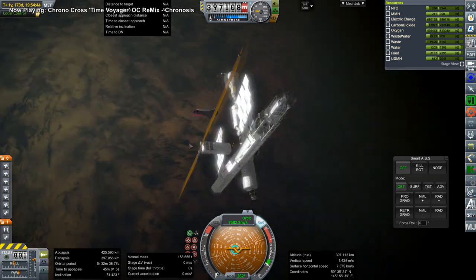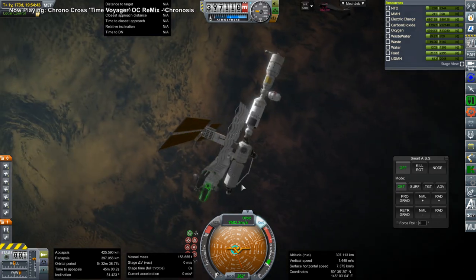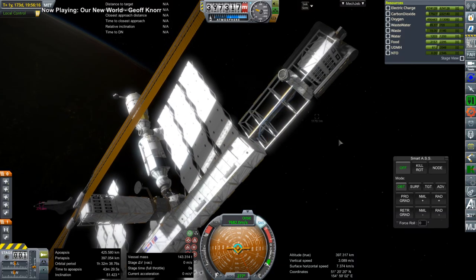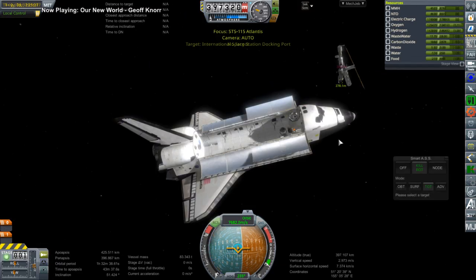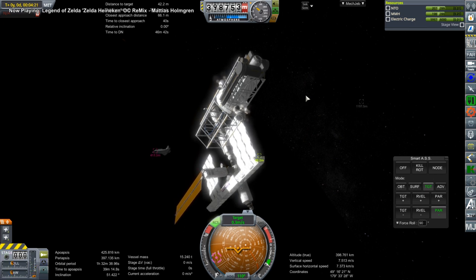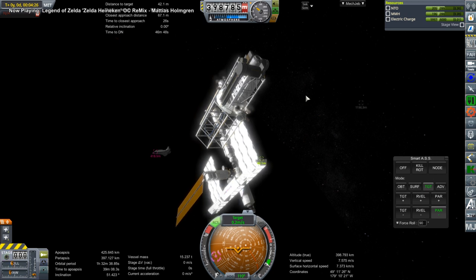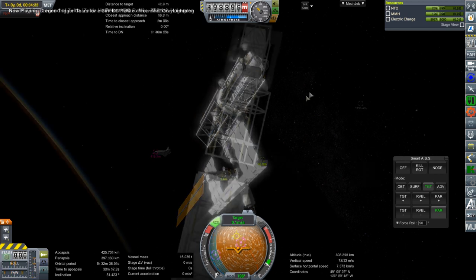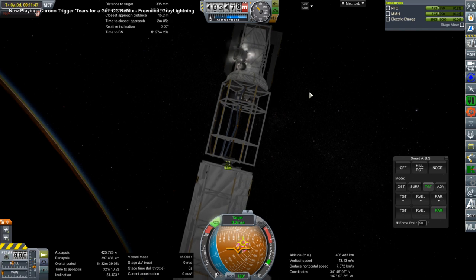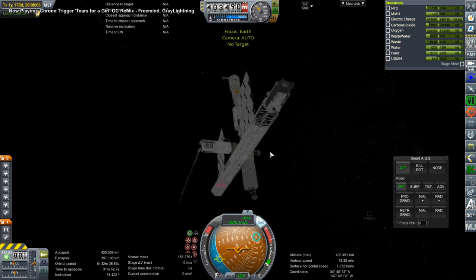You can sort of see by the panels — this is 90 degrees off from where it needs to be, so I had to undock. When I did that, one of the tugs went a little bit awry. You can see the tug closer to the camera is off — somehow the tank and the clamp are not aligned anymore, there's a gap between them. I don't know how that happened, but basically it was a busted tug.